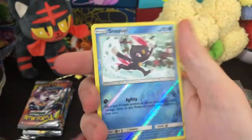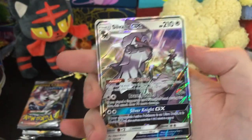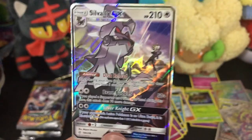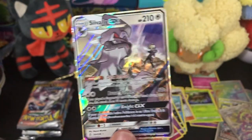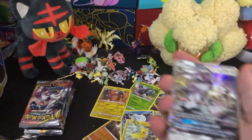Drillbur, we got Swirlix. We got a reverse Sneasel and for our rare, we got Silvally GX. This is an example of one of those tag teams where the trainer's still in it. Gladion — that's his name, took me a minute — he's in this. And that's cool.